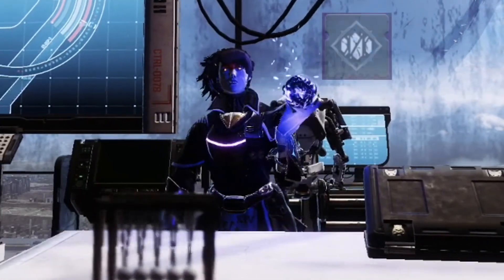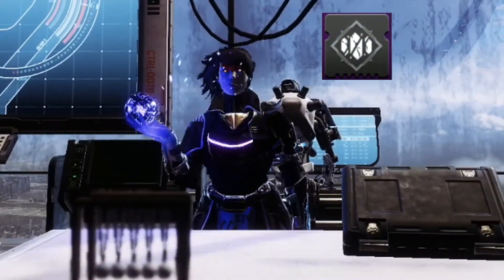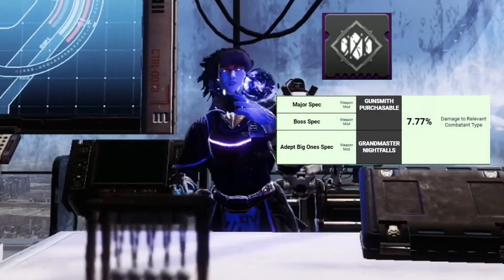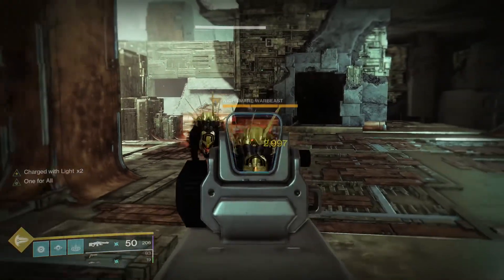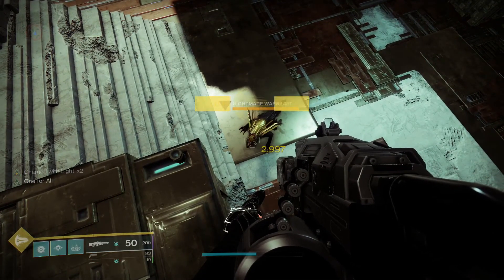Hello everyone, Ded here. In today's short little video, we're going to talk about the Adept Big Ones mod. This mod is essentially both major spec and boss spec put into one. It doesn't combine the damage boost from both of them, but it just makes it so you can do extra damage to both majors and bosses in one mod.